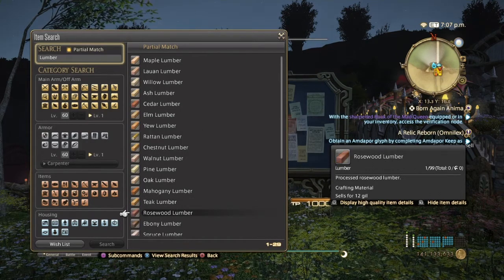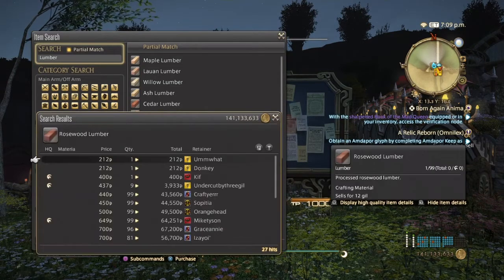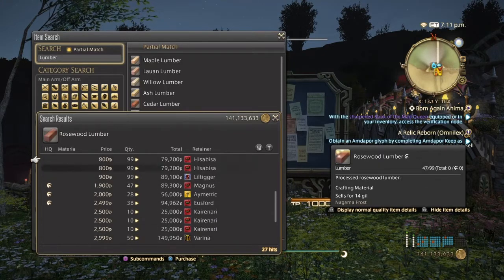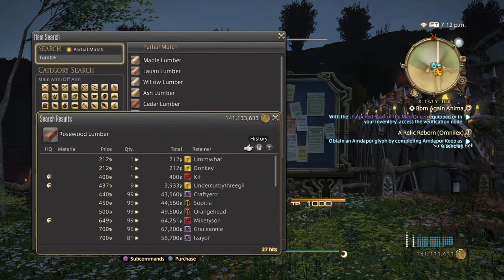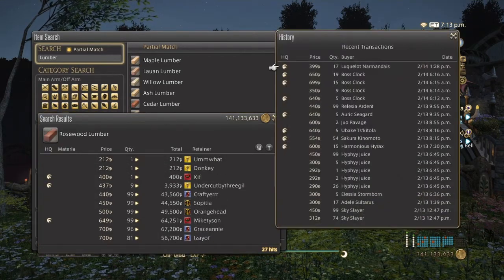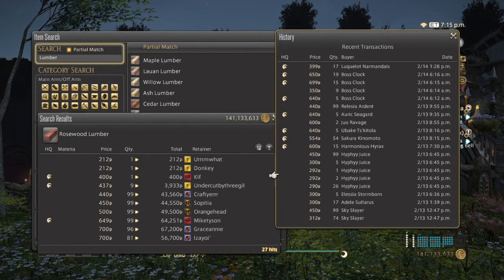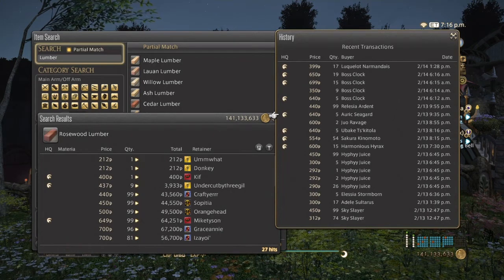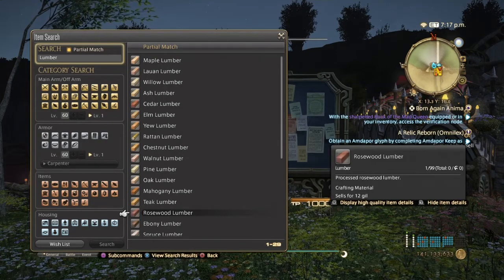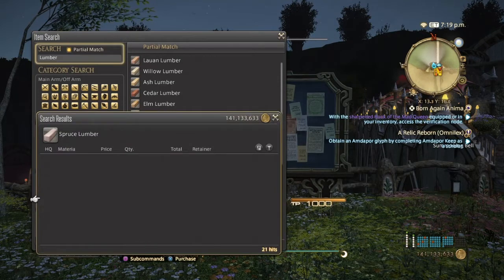Next is the last lumber before level 50, in the upper 40s. Because it's pretty much the end of the lower-tier woods, people just slap it on the market board at any price they feel like, so the pricing is really messy. But they've actually been selling quite well the past two days.